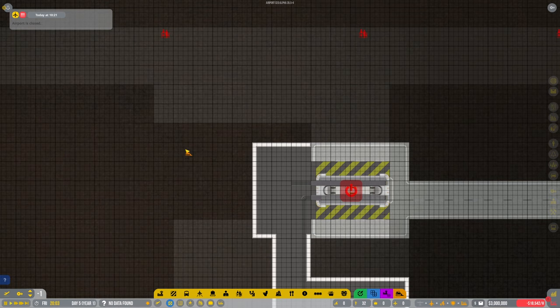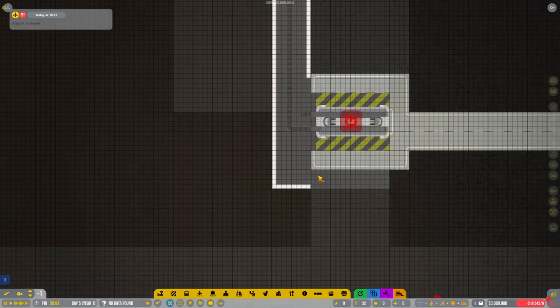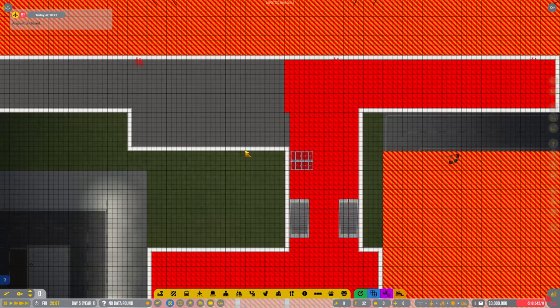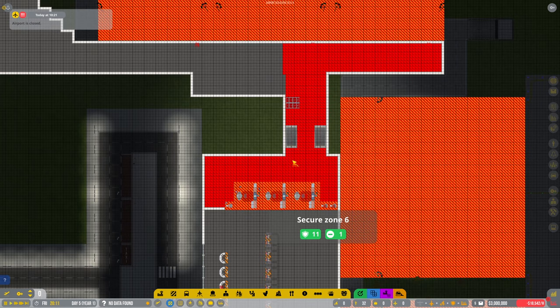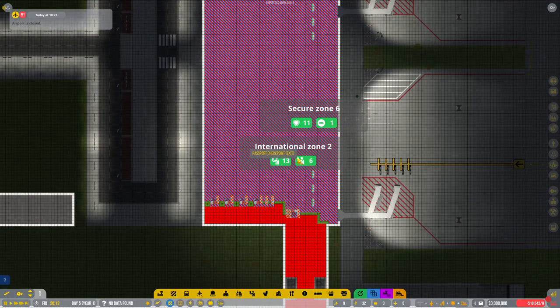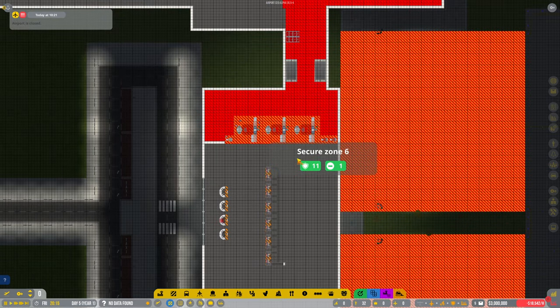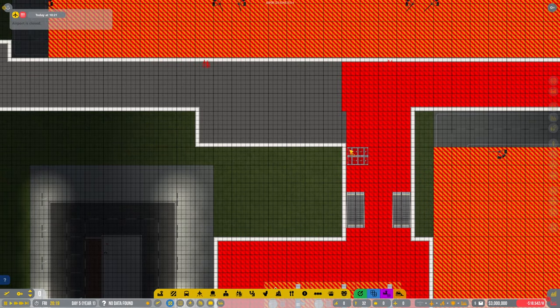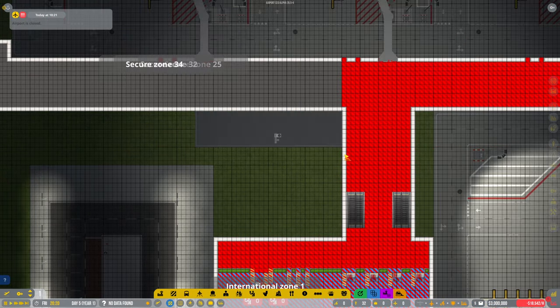Here it was all building down here for the baggage claim. Now this is where we were at last time. What was I doing? I think I was bringing this up here — we left it for the baggage claim, that's right.